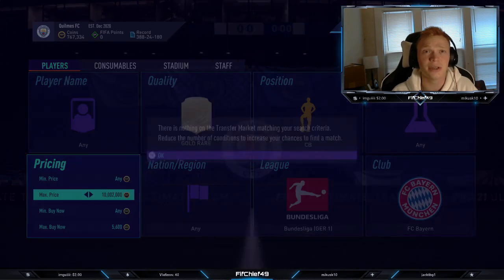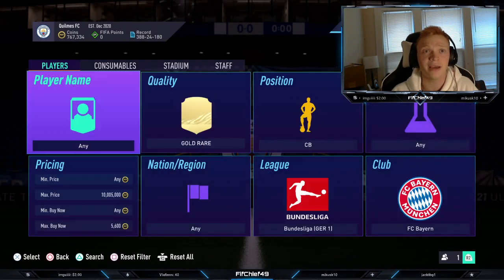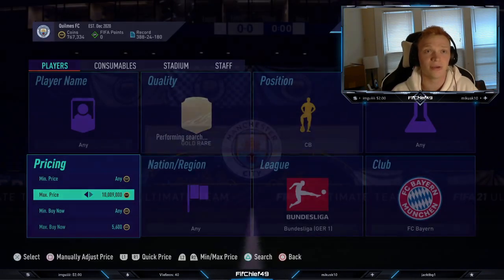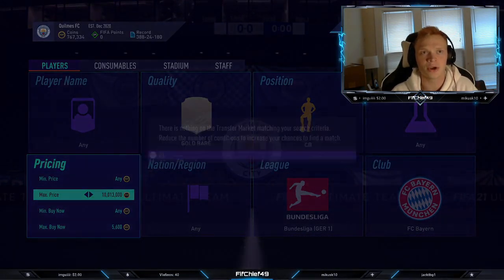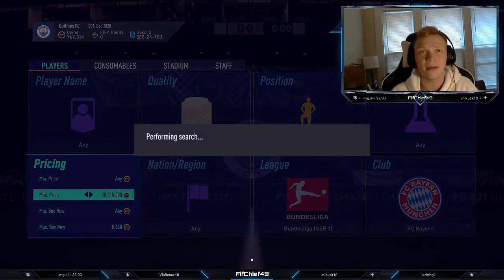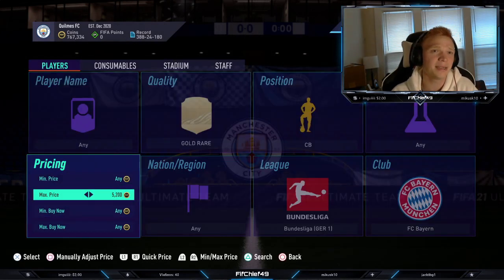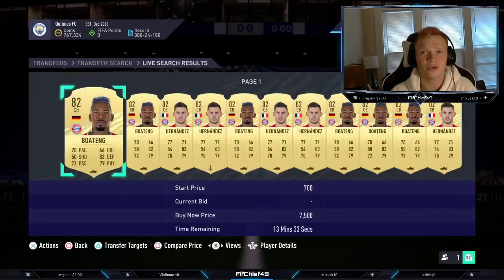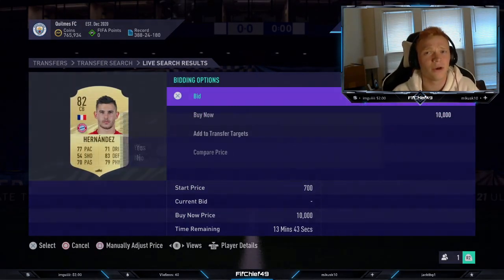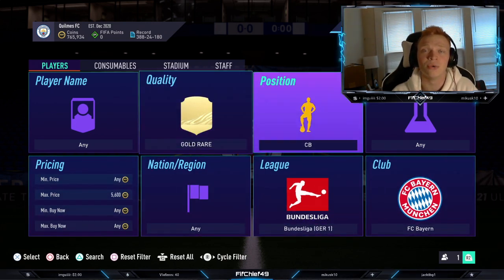Selling for 6,200, you're going to lose 310 coins on tax. So I'd probably snipe these at around 5,600 — you're still making around 300 coins a card. As you can see, one popped up for 3,800 and I missed it on the second search. They pop up so quickly because so many people don't know how much these cards are going for. With the amount of packs being opened right now, there's just so much supply. Another one listed for 4,200 — if I were to pick these up, that's like 5k profit in like 30 seconds. When it comes to bidding, I typically stay away from bidding on these more expensive cards because it's just really hard to win them on bids. That's going to be our first filter — those Bayern gold rare center backs.